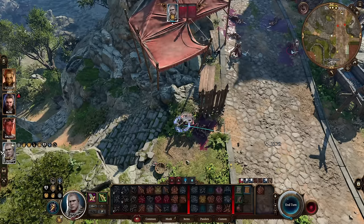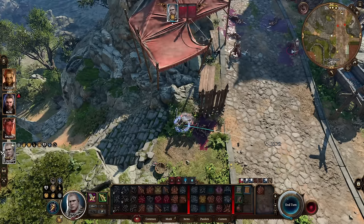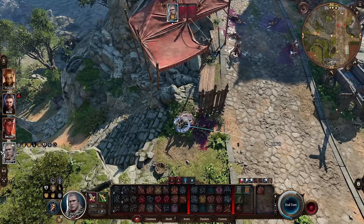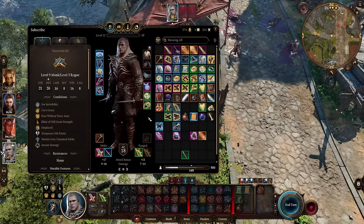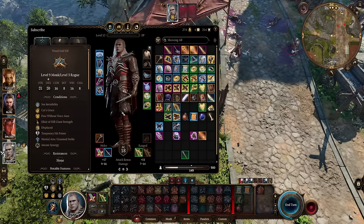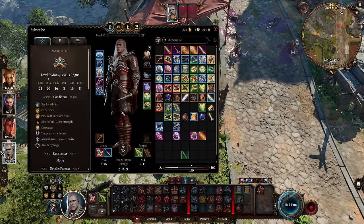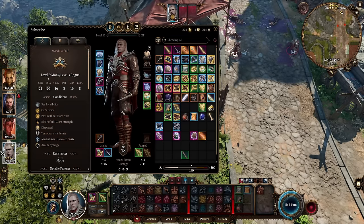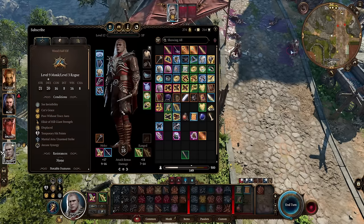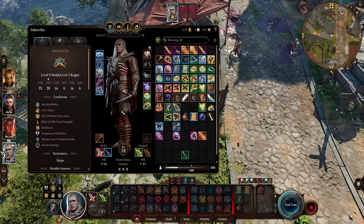I absolutely love this build. I love monks and I also love the stealthy type of gameplay, so this was a nice mix in between — and I thought it was really fun. Technically, if you wanted to, you could become a cultist of Bhaal and get the Ball of Summer for even more damage, but I really don't think it's necessary with this build, and a lot of people don't want to be evil anyway.